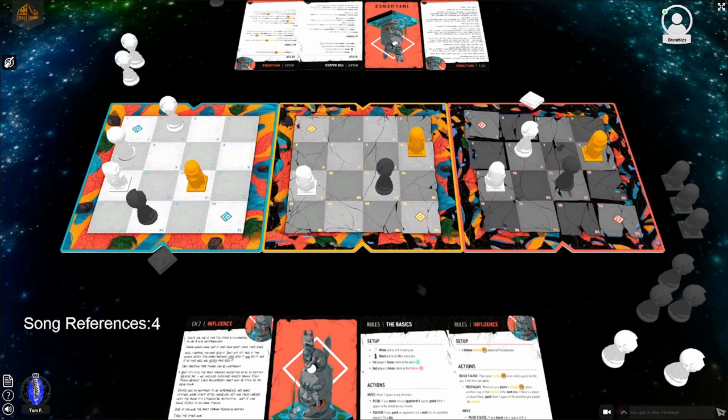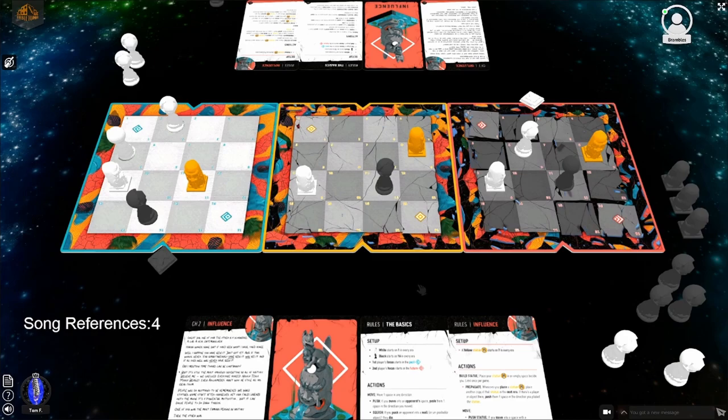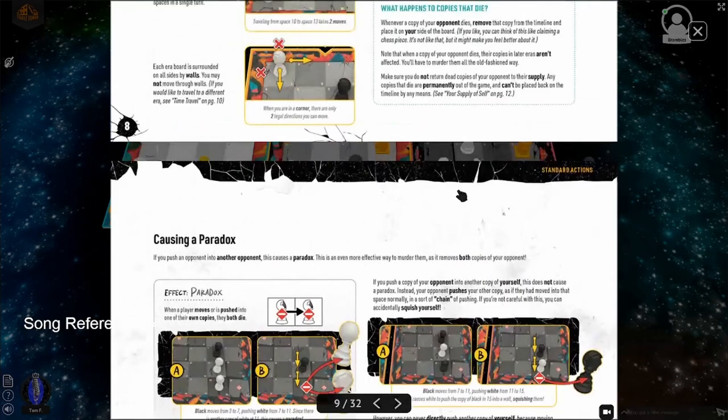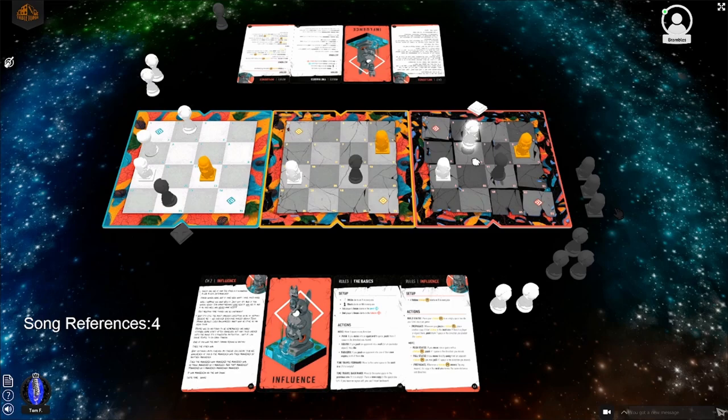Lucas shifts his focus to the past. That was a smooth play. The rulebook example only shows being pushed against a wall, not what happens in open space. The conclusion: 'You just can't touch yourself in open space' - said with clarification that it's meant in terms of the game rules. Family friendly.